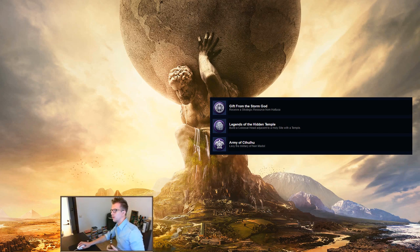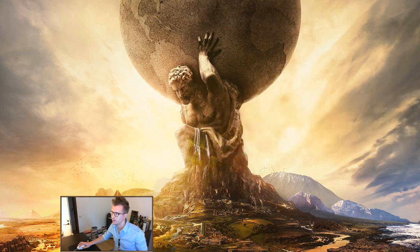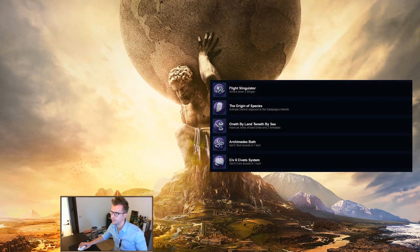Flight Slingulator: airlift a level 3 Slinger. Fairly easy — in a normal game build a few Slingers early. You can probably get one to level two just by playing normally. The easiest way to get it to level three is by promoting it with a General or the Terracotta Army, since by the time you can reach level three it's a bit risky to have it engage in combat. Then just make sure you don't accidentally upgrade it until you can airlift it.